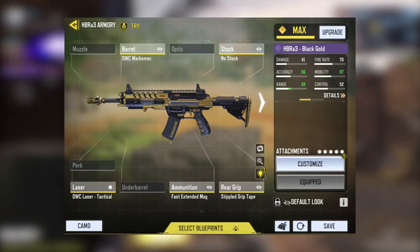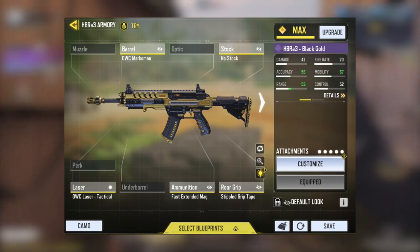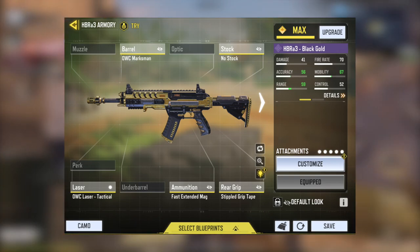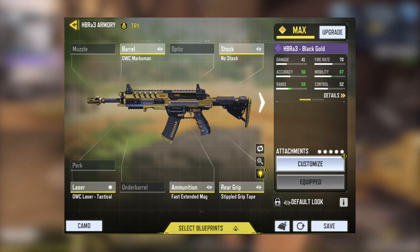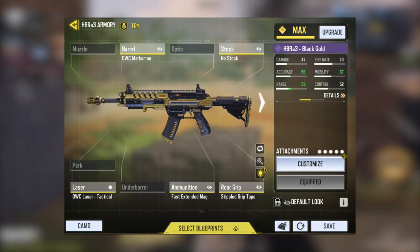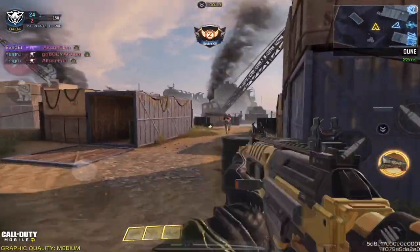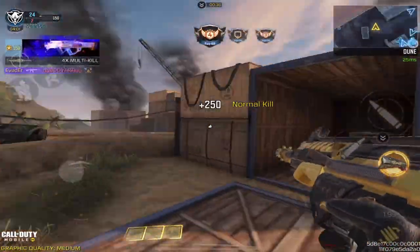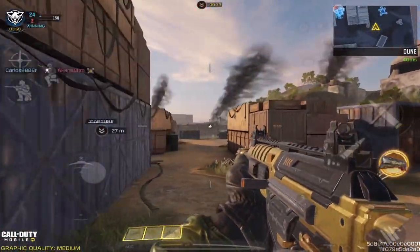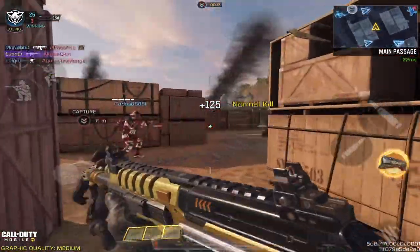Here is the gunsmith build for the HBR — any aggressive HBR user will find this build absolutely phenomenal. We have the OWC Marksman barrel, no stock, OWC laser tactical, fast extended magazine, and the stipple grip tape. This build prioritizes fast ADS, good mobility, and great accuracy, which is what you want because this AR is very much geared toward taking short to medium range gunfights.